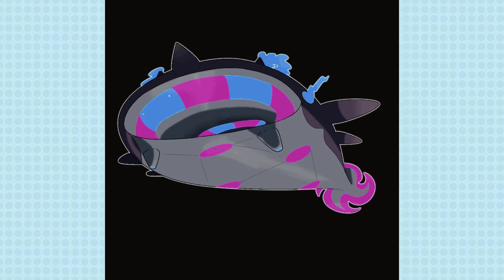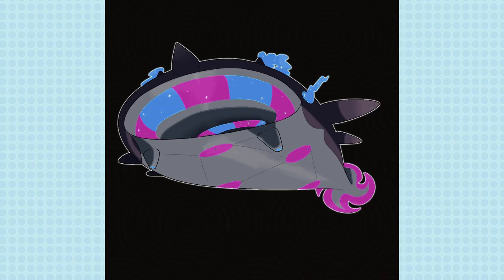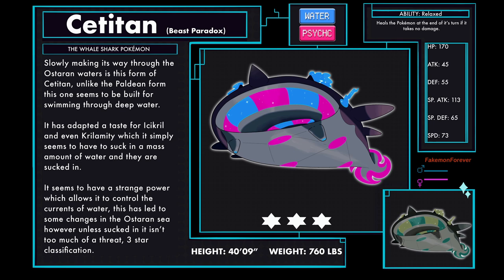Perspective was tricky with this one — I had to change and shift it around a bit, but I think it truly came into its own once I added the colours and stars. Sir Titan Beast Paradox form, the Whale Shark Pokemon, a Water and Psychic type. Slightly making its way through the Astaren waters is this form of Sir Titan. Unlike the Paldean form, this one seems to be built for swimming through deep water. It has adapted a taste for Isocryls and even Chrylamity, which it simply sucks in a mass amount of water to catch. It seems to have a strange power which allows it to control the currents of water. Free Star classification. It has a new ability called Relaxed, which heals the Pokemon at the end of its turn if it takes no damage.